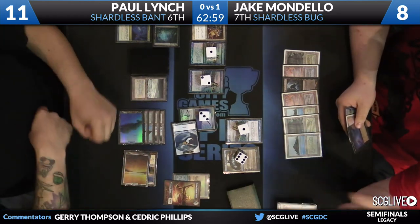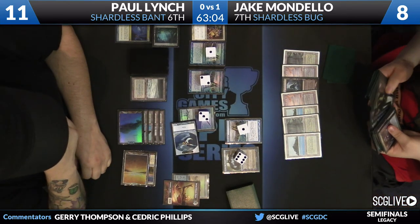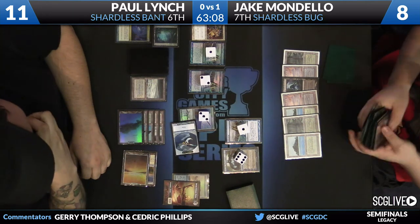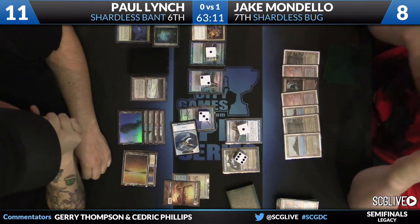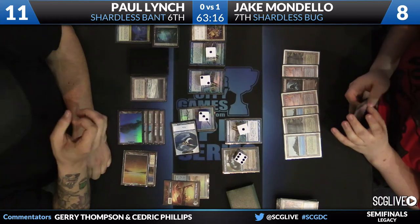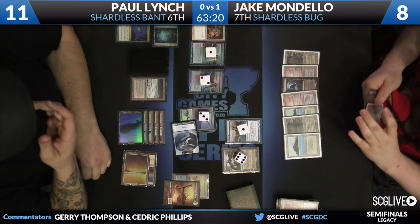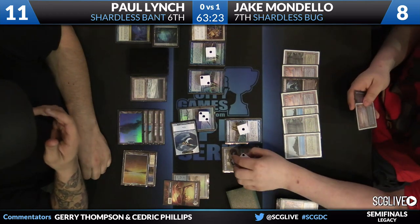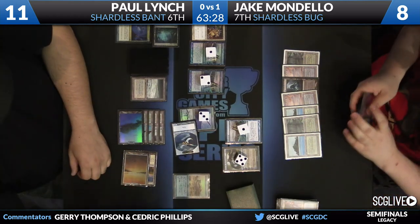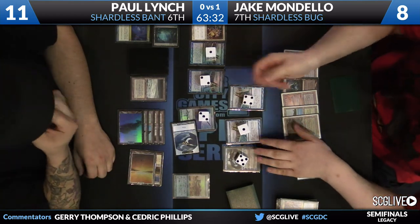He might be stuck again Brainstorming. Looks like he's going to go Unsummoning — he wants to get the Germ token out of here. And now he's going to suspend a Vision, so that's on 4. Kick it back. We're in the same spot now where Lynch's Ancestral goes off first.